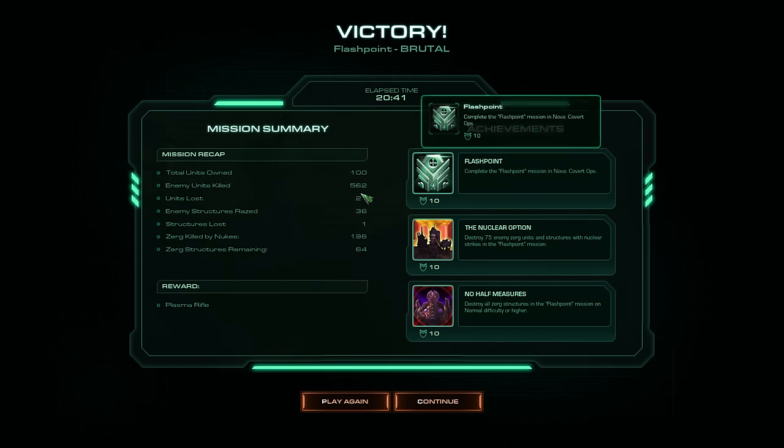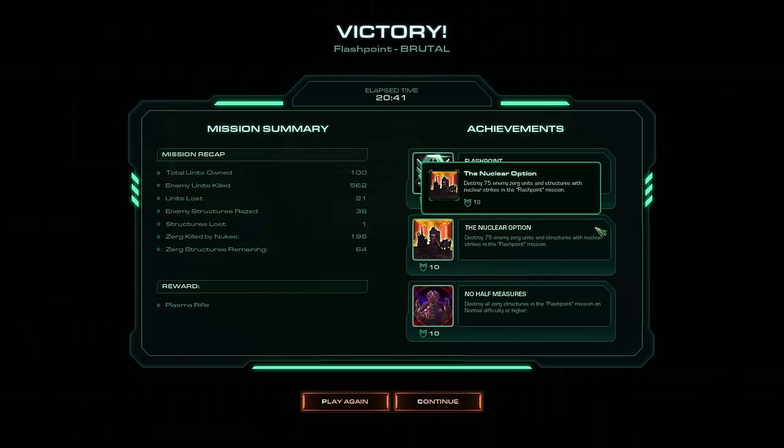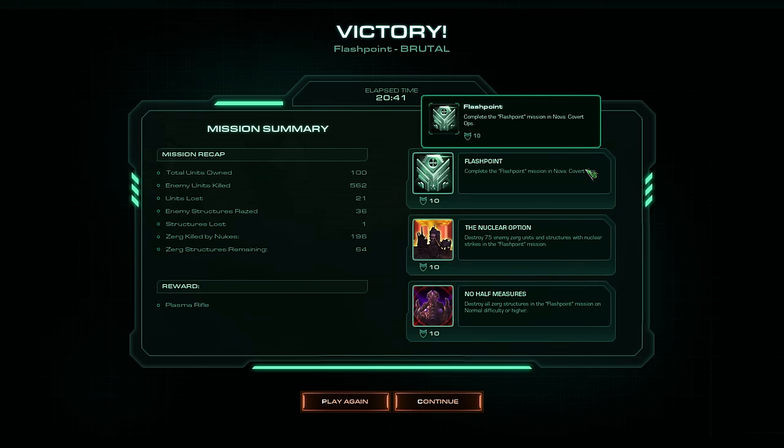Cliffhanger. You can tell all the cliffhangers happened at the end of the three missions, because they were in three packs of three each. General Carolina Davis, this is Valerian Mengsk — I wish to step down as Emperor of the Dominion.